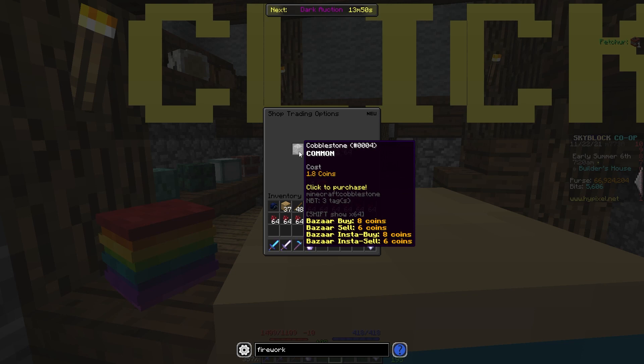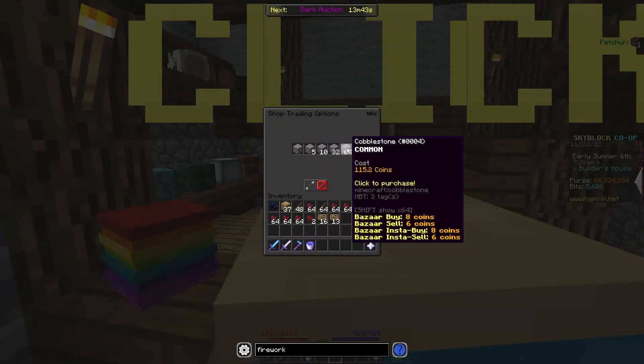As you can see, 1 cobblestone costs 1.8 coins. But if you go over to the Bizarre, it sells for 6 coins.